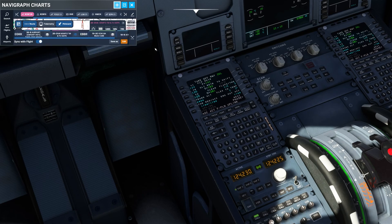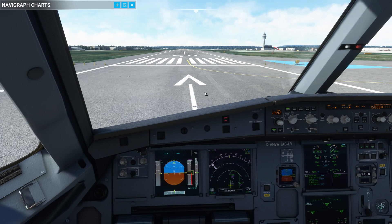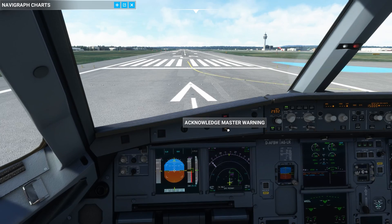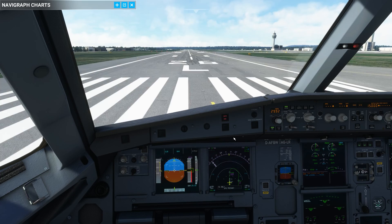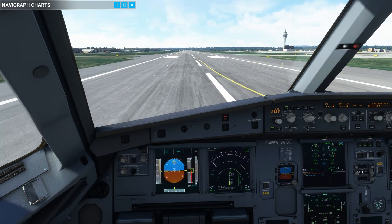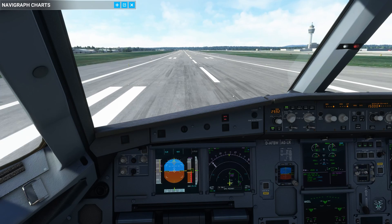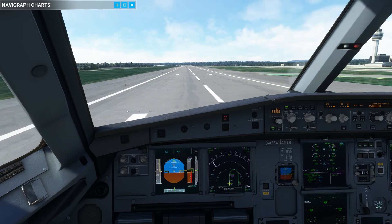Now what could go wrong? Let's do a test departure and simulate how it doesn't work. I disengage the parking brake, put the throttle, and off we go. I try to maintain the centerline. Remember, I will try to be above 1700 feet and below 4000 feet.